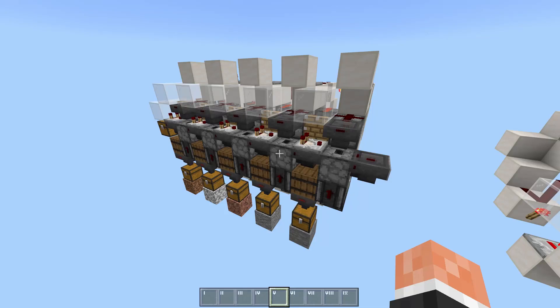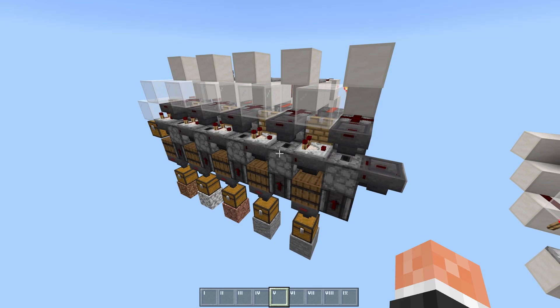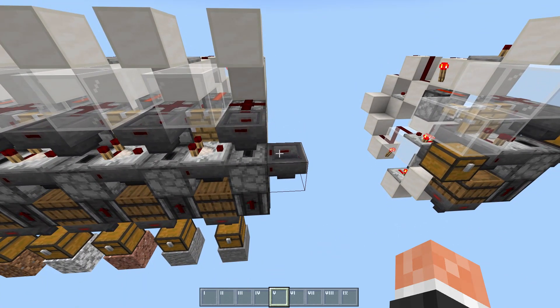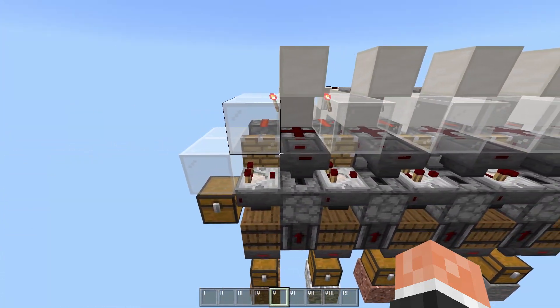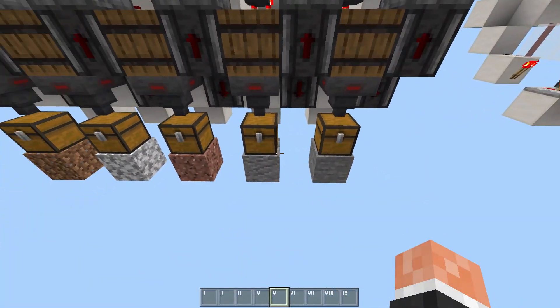Hey everyone, today I'd like to show you my sequential shocker box unloader. The idea behind this is that you take a bunch of boxes and you pass them through all of these slices over a bunch of item filters, and each slice unloads one item type from the box.